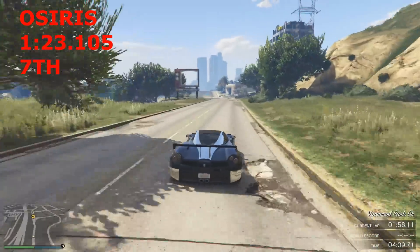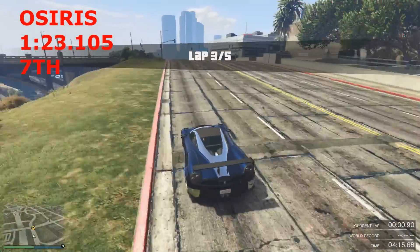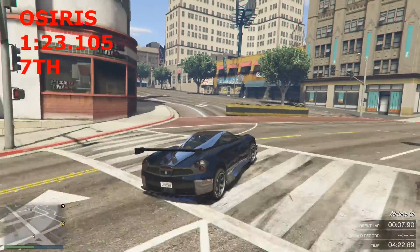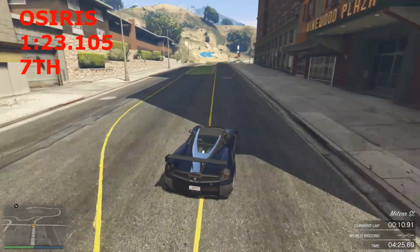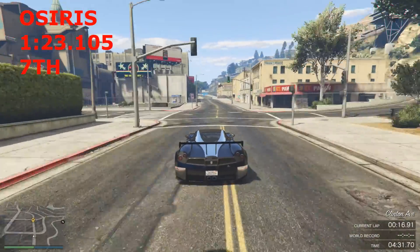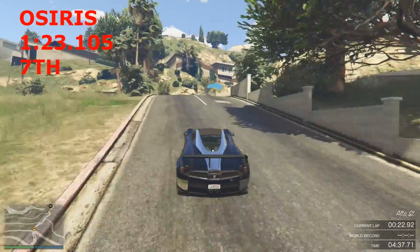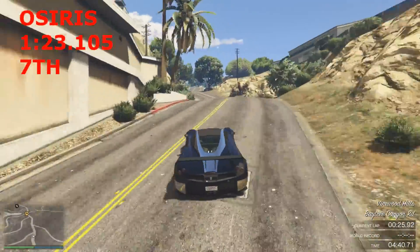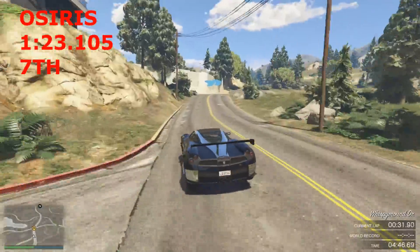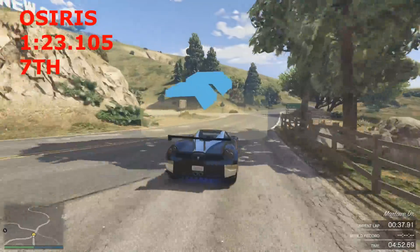Up next, another legendary supercar — the Osiris — which broke the barrier from when the Zentorno was the dominant supercar. The Osiris sets a lap time of 1:23.1. I actually expected more from this car on this particular track. It's four-wheel drive with good top speed and really good acceleration, but it feels a bit fat on these tight turns and understeers quite a lot on the downhill section of the mountain.